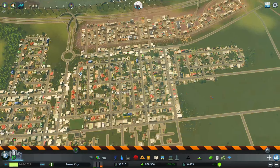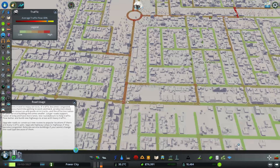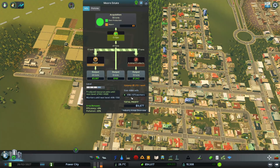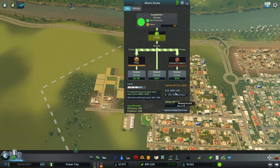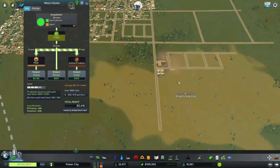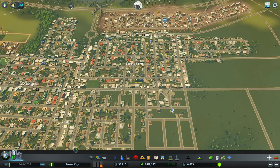I probably should get the auto bulldozer mod so I don't have to sit here and find abandoned stuff. How's our traffic looking? It's chaotic but it's working — I don't see stuff getting held up. This is almost peaking 500, which is perfect, and our profit is just going to start skyrocketing. Looking at budget, we're making 14,000 from industry plus almost 4,000 from this industry area — not too shabby.